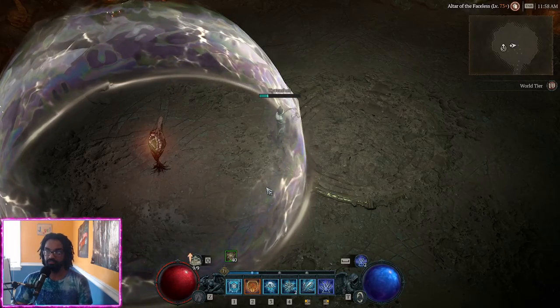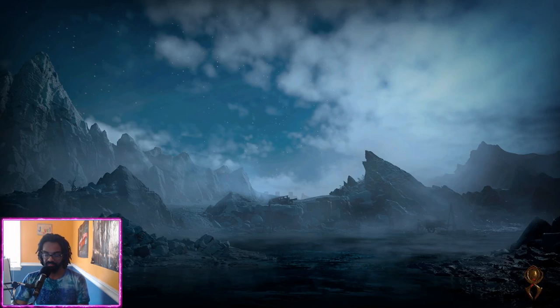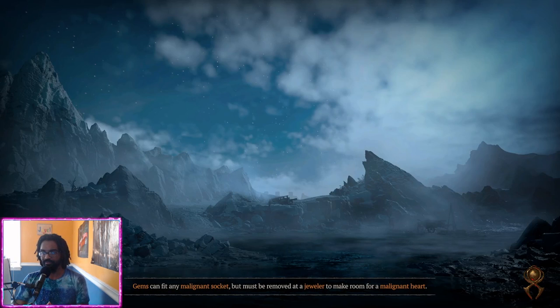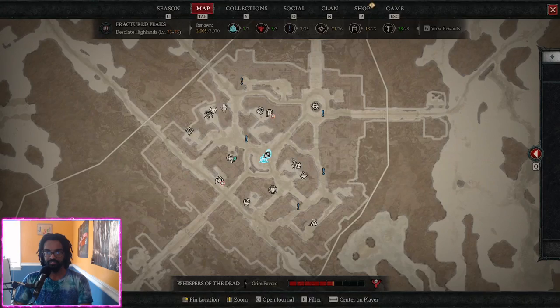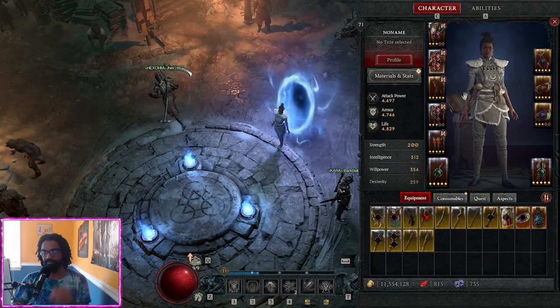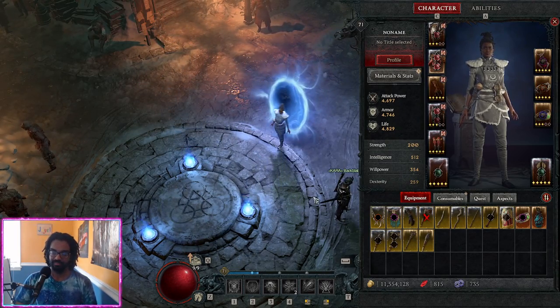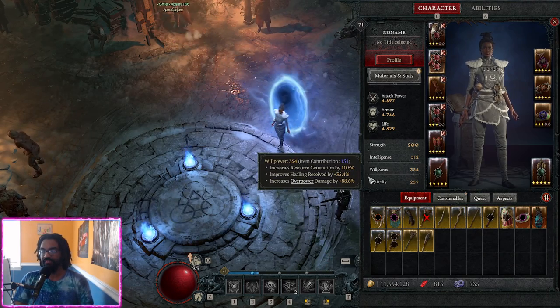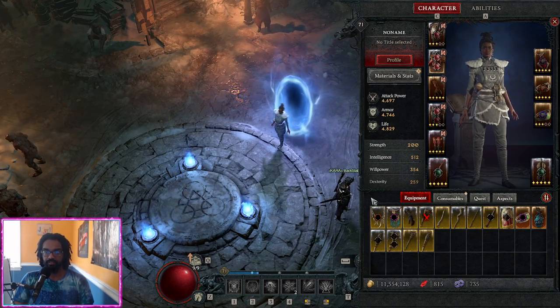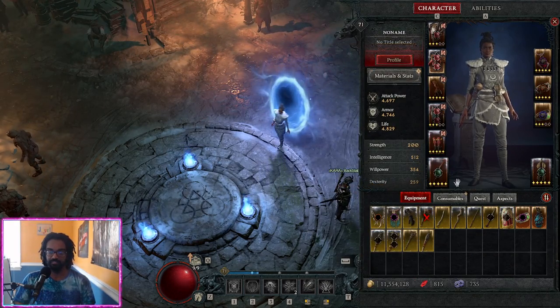That's the dungeon done. You can tell I haven't leveled glyphs or anything — we're missing a lot of character power. I've only been doing Nightmare Dungeons in T3 to get to level 60-61 so I can get to T4. Then in T4 I've actually only done Helltides and renown. I got 2,000 renown in all regions just to get my paragon points — I just finished that before recording this. It feels pretty good.